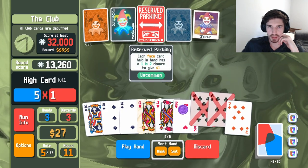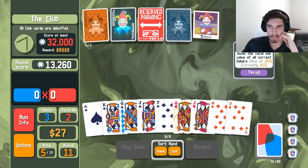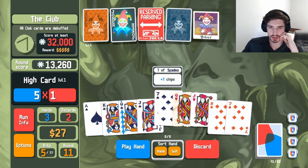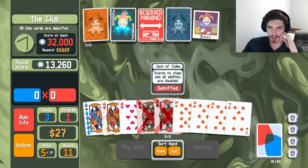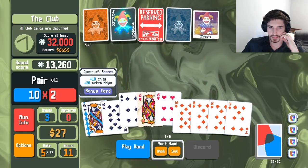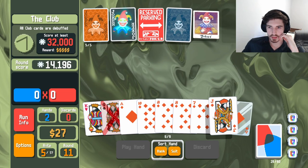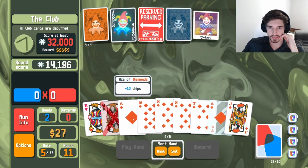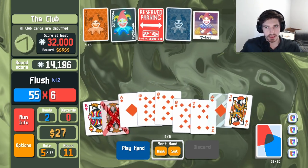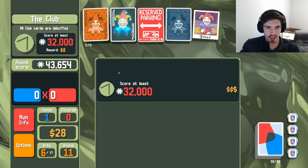13,000 — not bad. I don't know why this is not triggering, but I'm getting triggered. That's pretty good. I think I'll wait to use it. I'm going to discard here. We're going to run it like this — we should get a ton of multiplier from these two, so hopefully this is enough. That is enough, that's good. We lost our ace, which really sucks.